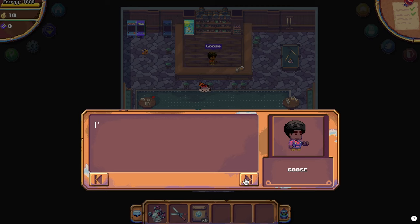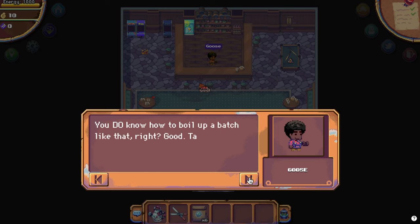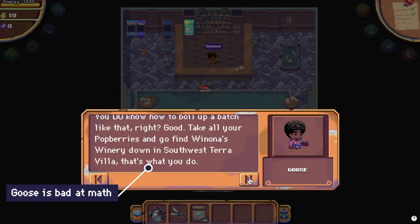To start this quest, head over to the Drunken Goose and talk to Goose. He needs 24 bottles of Potberry Wine crafted and delivered to him, so let's get started.